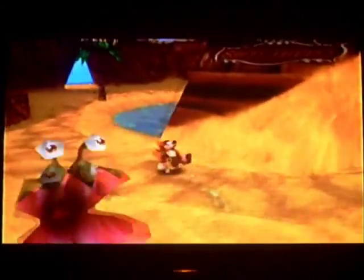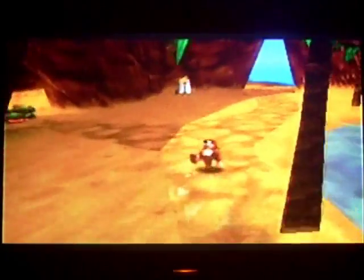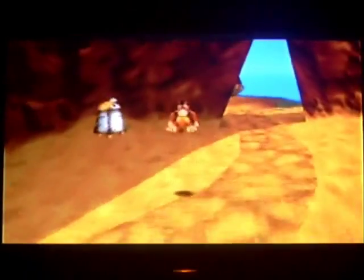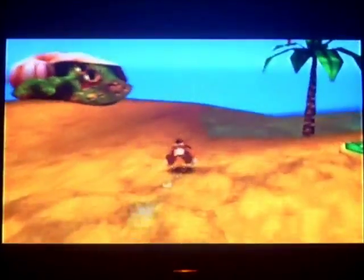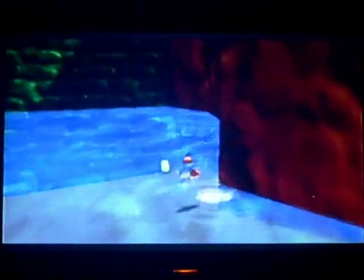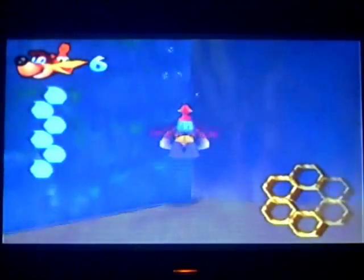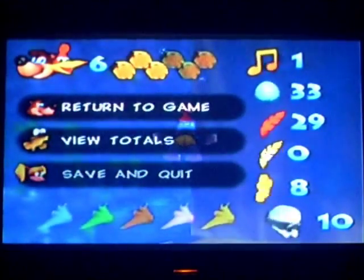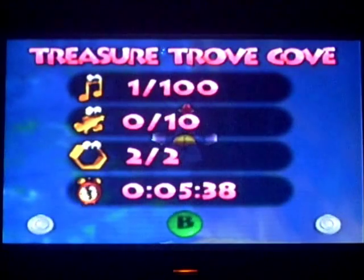The second Empty Honeycomb piece is just over here, near the start — just near Snacker. Visit Snacker again. No need to go inside and defeat him or anything. Just come over here — once again braving Snacker the shark. There's no real way to swim fast. But that is the ten Mumbo Tokens and the two Empty Honeycomb pieces for this video.